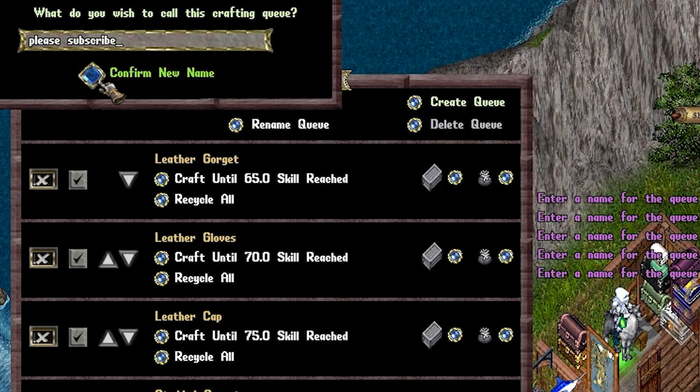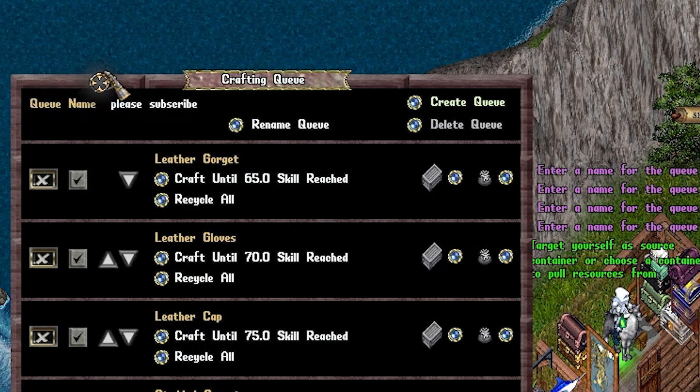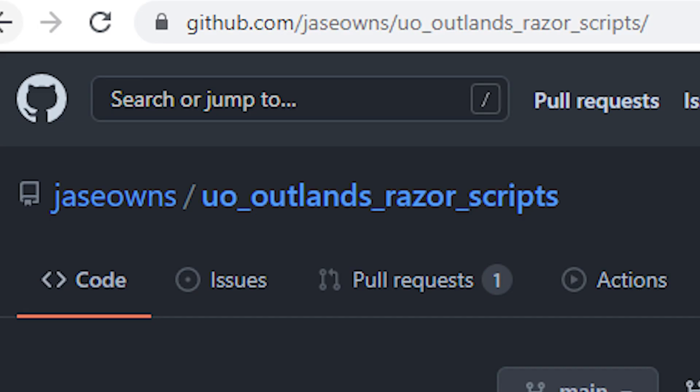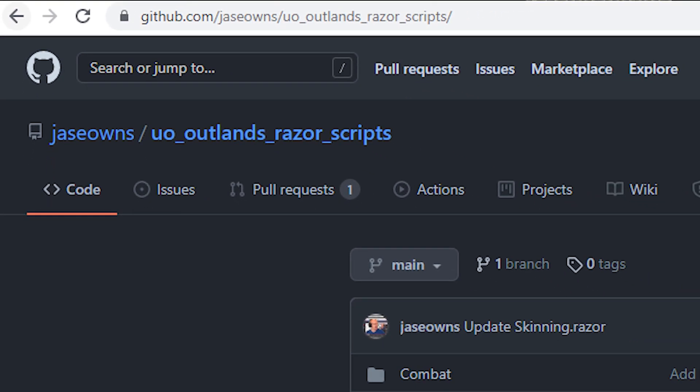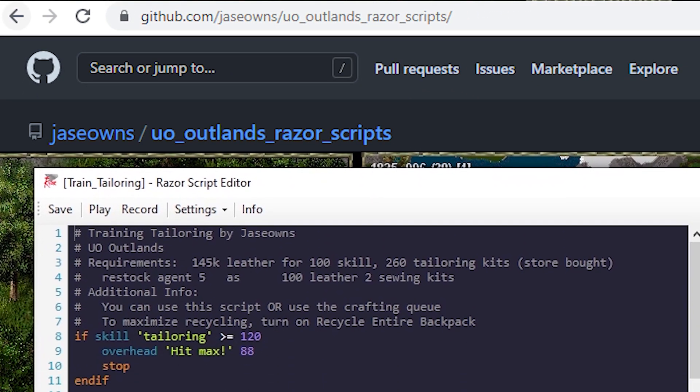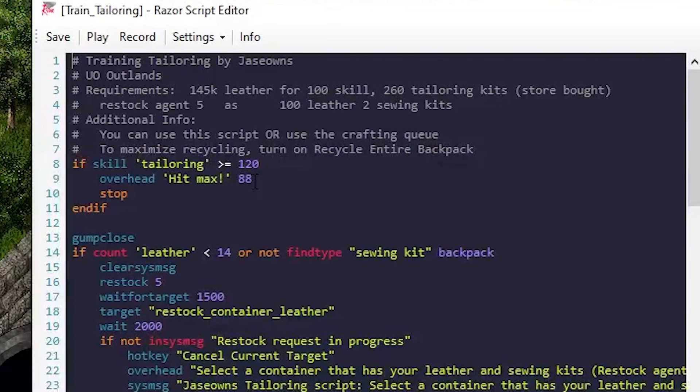I did run a crafting queue to get to 100. The scripts will be in GitHub — as always, link in the description and link in a pinned comment. Overall, it took about 145k leather to hit 100 skill, and about 260 tailoring kits store-bought. I have a restock agent 5 set up as my leather and two sewing kits.